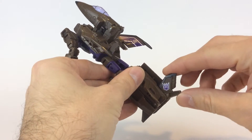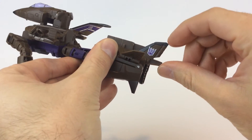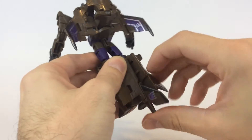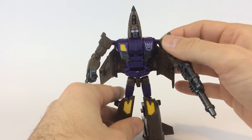When he's in standing position this folds up, but when you're going to transform him into vehicle mode, this folds back for the tail wing. I'm going to take the time to transform him and show you his vehicle mode.